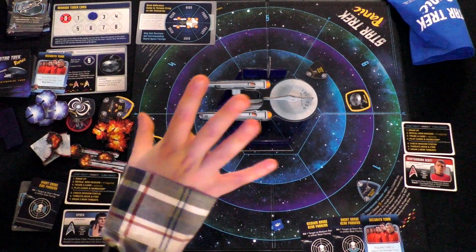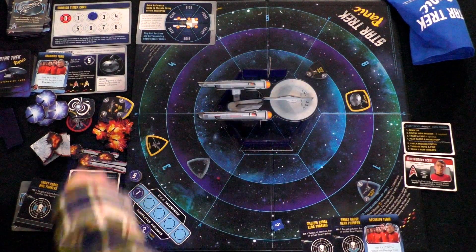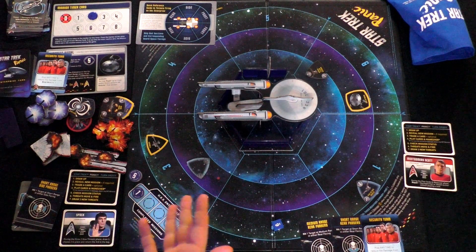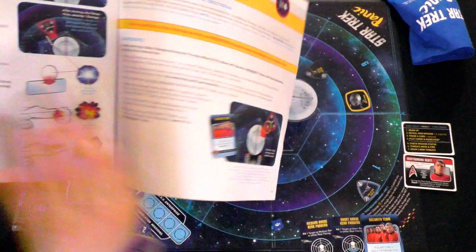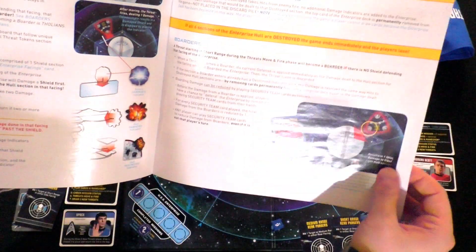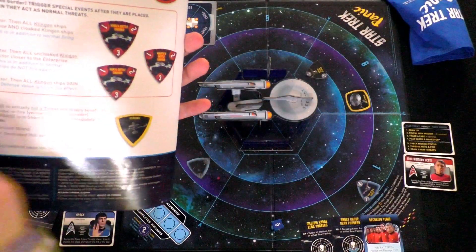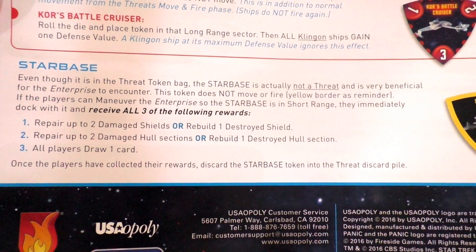Once the missions are done, we have to clear the board but no more threats will spawn. The Starbase gives us three things: repair up to two damaged shields, or rebuild one destroyed shield. That's very helpful for our situation. We're one step ahead — we're going to win this.